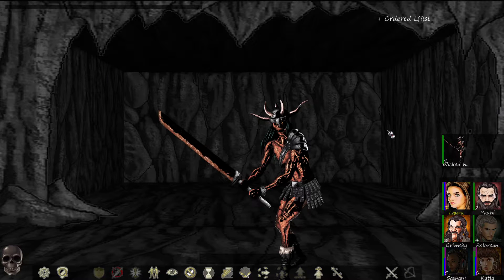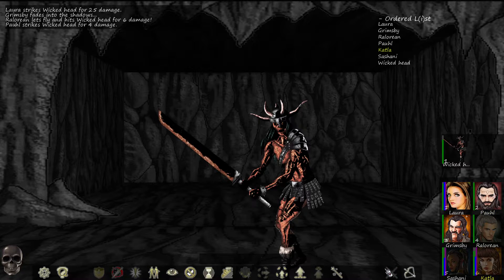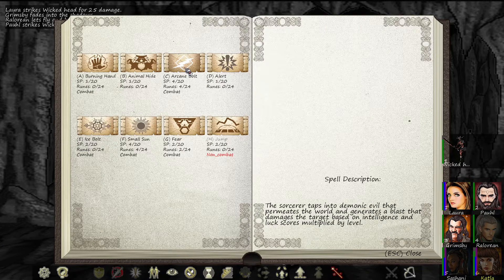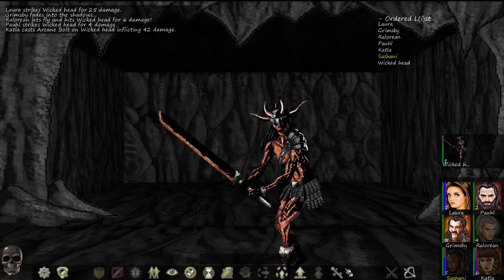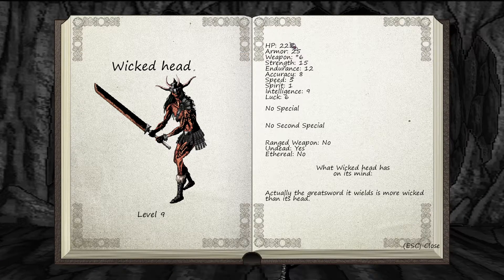Counter — oh, what are you? Wicked head! Fight — he's pretty tough. Hide, shoot, fight, let's go ahead and hit it with an arcane bolt. Read mine: 225 XP, hits with a six-time weapon, no specials, is undead. Actually, the great sword it wields is more wicked than its head — interesting.